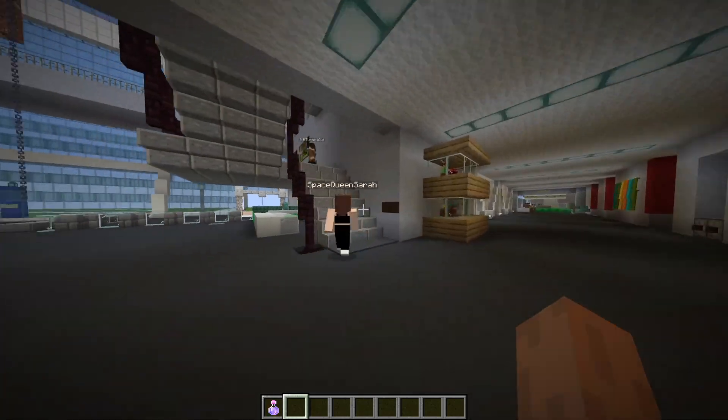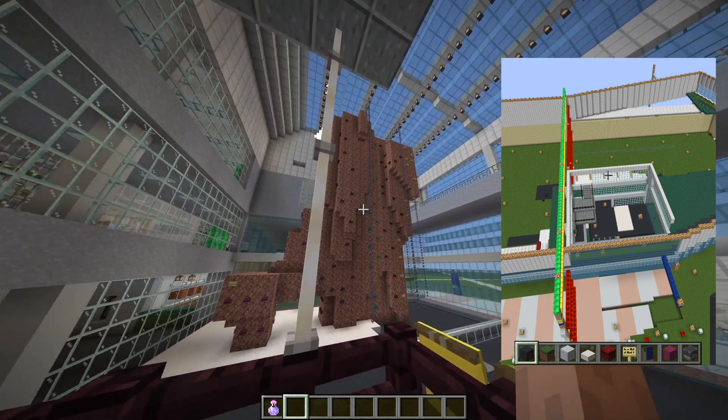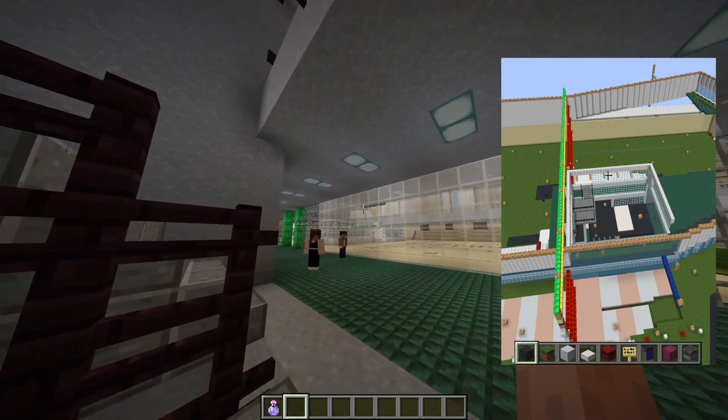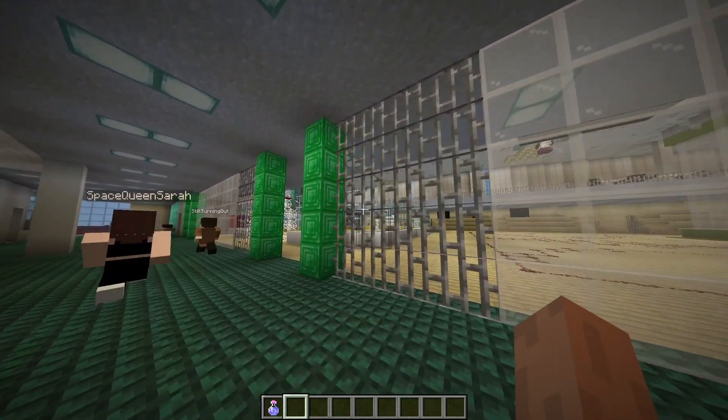We began our design process by establishing the 1.521 scale and mapping the perimeter of the building, as well as where each floor began. We completed the majority of calculations and outlines in a lengthy planning phase, so the rest of the build came much more easily.